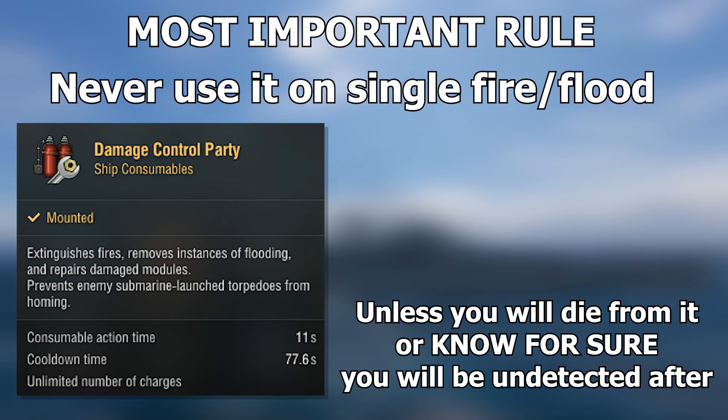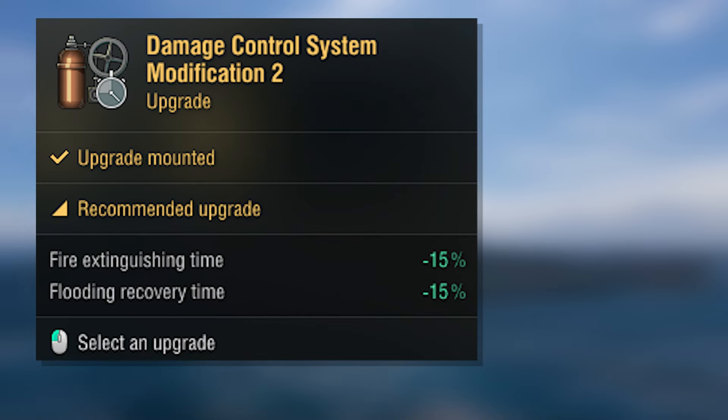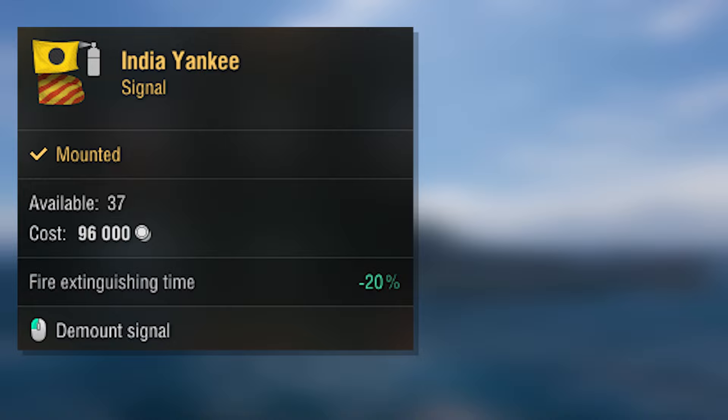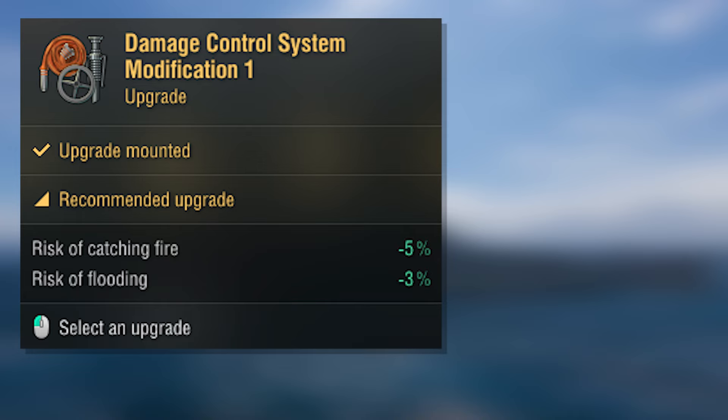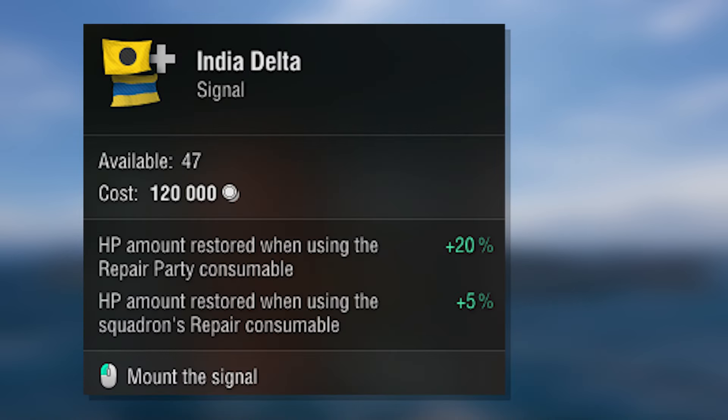There is only one exception to this rule: if you are about to die from a fire — you're very low on HP and start burning — just use it, because you're not going to have time later. Or if you know for sure you will be undetected and not under fire afterwards — like you want to go behind cover, you get set on fire, you DCP, and the moment the DCP runs down you're already behind cover so you won't be set on fire again. Here is the list of all the skills, flags, and upgrades you can equip on your ship to reduce fire and flooding duration and hopefully survive a little bit longer. There's also a flag that increases your healing capabilities, which is very nice.